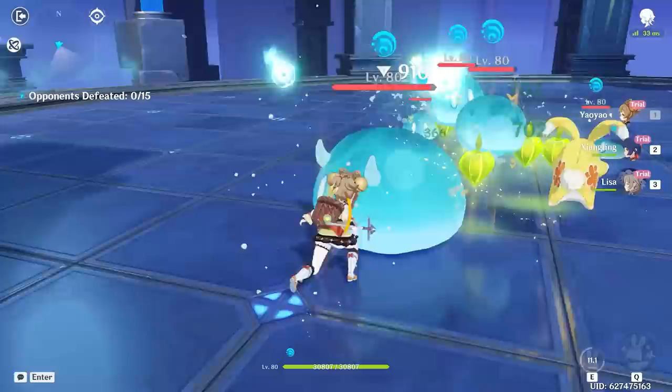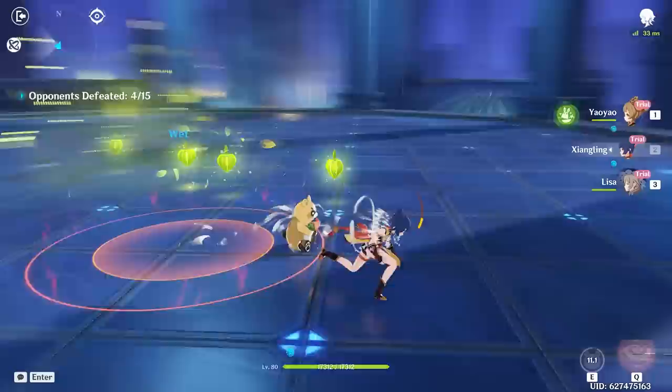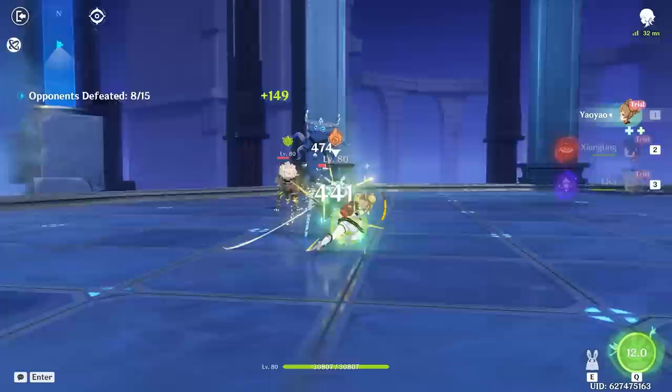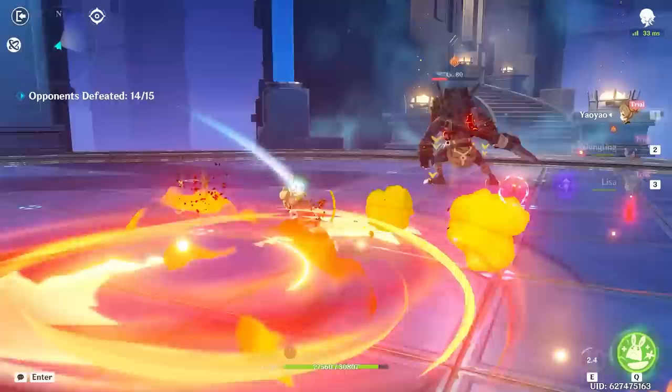Her skill goes around and does some Bloom hits — just because these are Hydro slimes — and it actually has pretty high scaling, which kind of surprises me. It's so nice to be able to do dendro reactions on this account. Her burst does healing and a bunch of rabbits come out and hit enemies. Before we finish the trial, let's check what Genshin is running on Yaoyao.